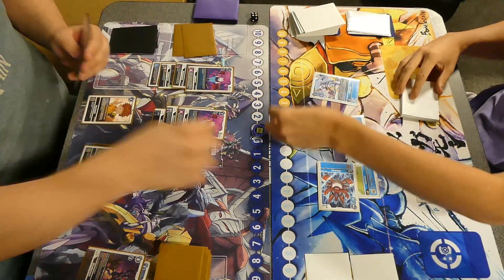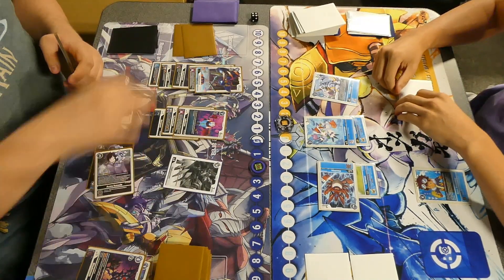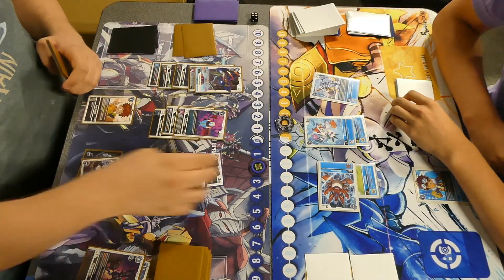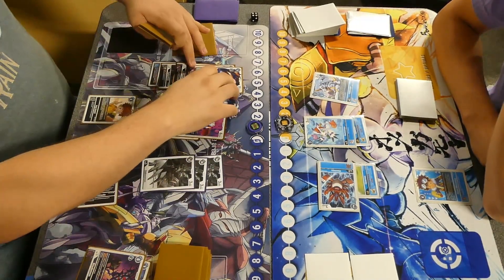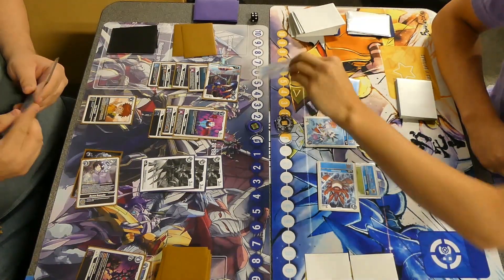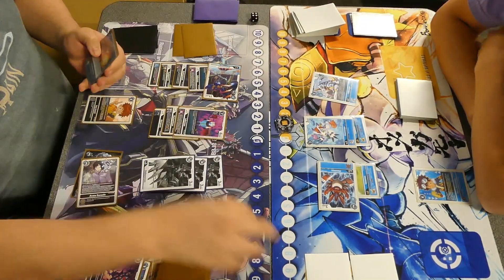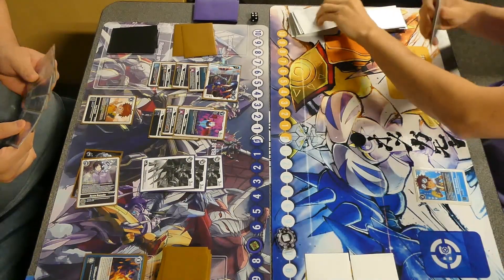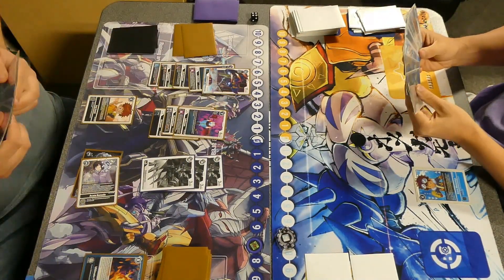Todd plays another Errata going to one, then Diaboramon — that's going to summon three tokens, which gains three memory, putting Todd back to one memory. Swings one check, hits Gomamon — Isaac is now down to four security. And Ultimate Flare clears the board. That is looking really bad for Isaac now.